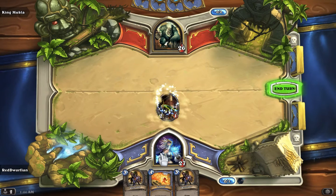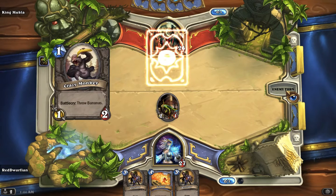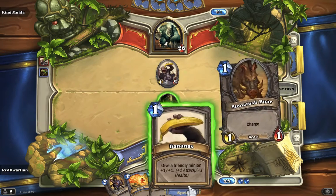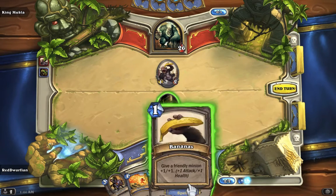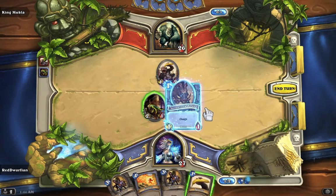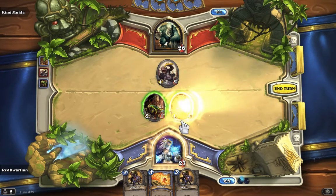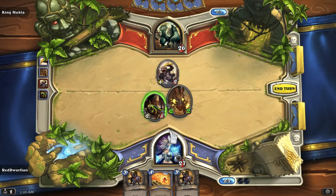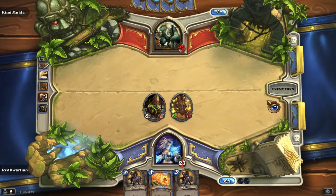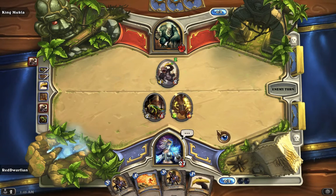First thing I can do — some of the murlocs don't have enough... oh yeah, the monkeys. Let's see, what do I want to give the banana to? I'm gonna give the banana to that one and smack him in the face. I think this is pretty much how I started my game last time. More monkeys, more monkeys.